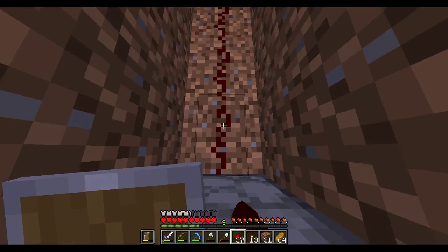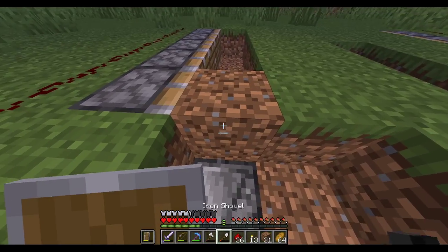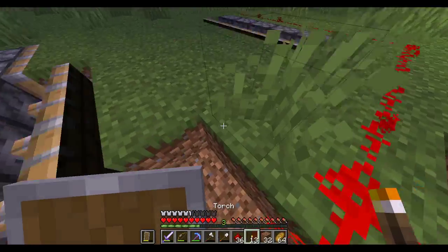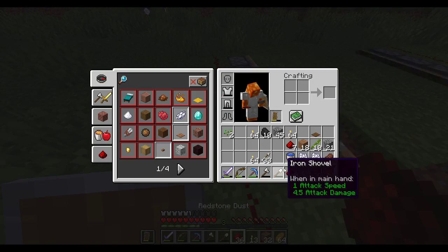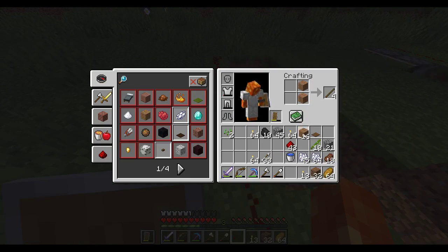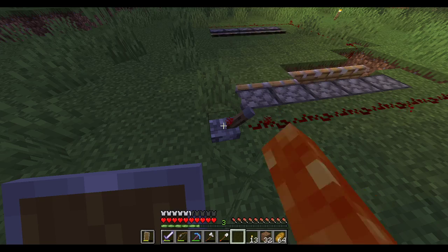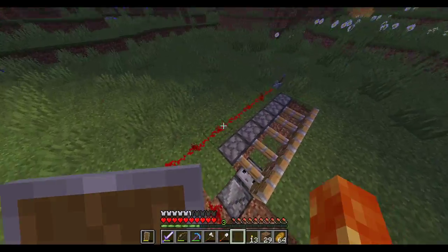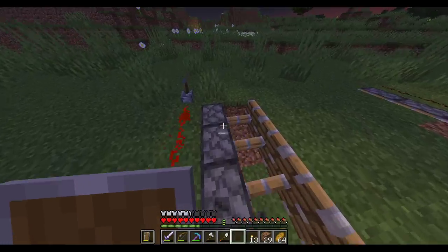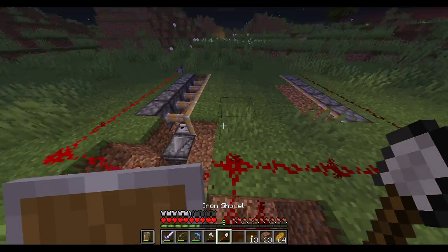Bam bam bam bam bam, okay it goes to the dispenser. And then I need a lever. The noise the dispensers make is so annoying. Basically turning that on makes these pistons try to stay extended, which turns it off, and then whenever I want to turn it back on I can flick this lever again and it starts going again. Now I do want an access point to the thing.